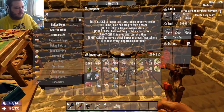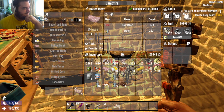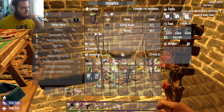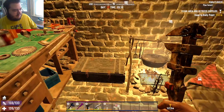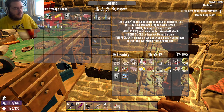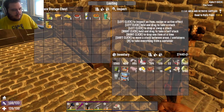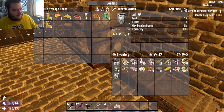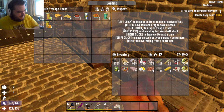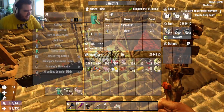I need to get multiple stacks of water. You get boiled meat, coffee, and yucca juice. There we go. That's all — we'll let that cook for a bit.